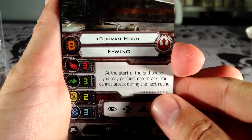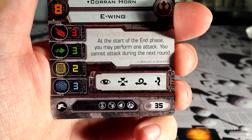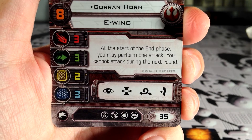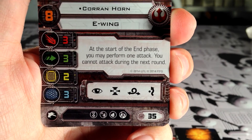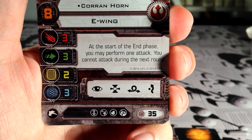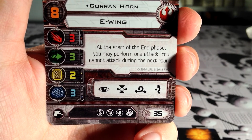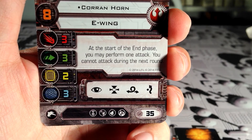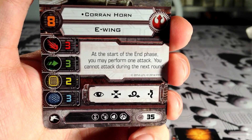Here we have the first of the pilots: Corran Horn in his E-Wing. Eight pilot skill and 35 points — that's quite a lot. At the start of the end phase, you may perform one attack, but you cannot attack during the next round. This is insane. If he manages to get in a really good position behind another ship, he can basically attack twice during the same turn. Could be very useful if you're attacking a big ship that needs a lot of hits to take down. Three attack dice, three agility, only two hull though, so the ship is a bit vulnerable to bombs and similar things, and three shields.